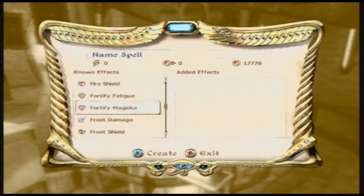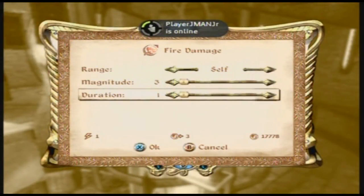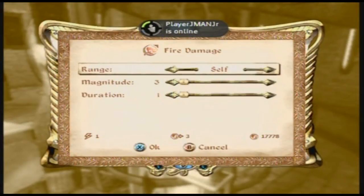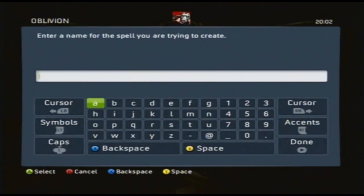So first, create a spell. Just go to an altar of spell making. Create on self, range on self. Just leave everything right to the bottom — magnitude 3 and 1 point on self. Name the spell whatever; I'll just name it YouTube.